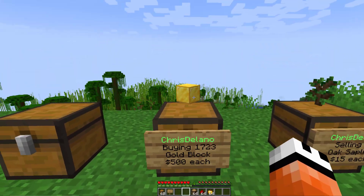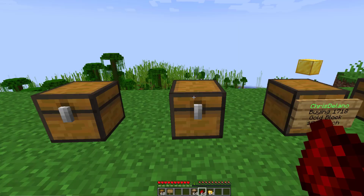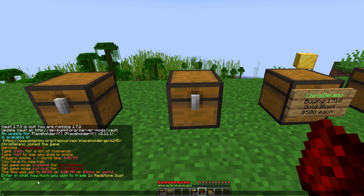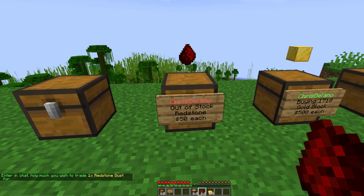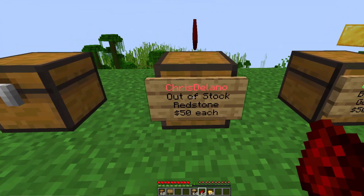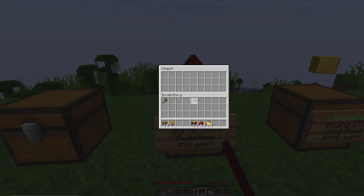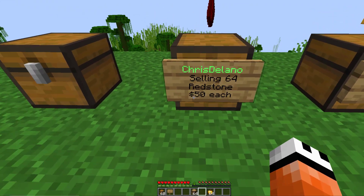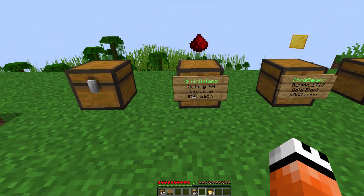To sell some redstone, all I need to do is left-click a chest and it will say 'Enter in chat how much you wish to trade one redstone dust for.' I'll put $50. Once done, it creates the chest with the item hovering above it, creates a sign in front, and says out of stock — so you need to pop items in. It will then say selling 64 for $50 each.